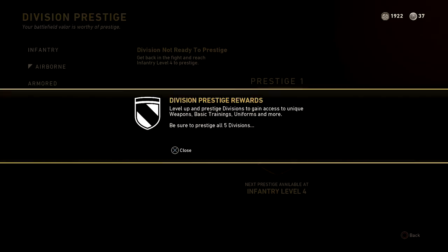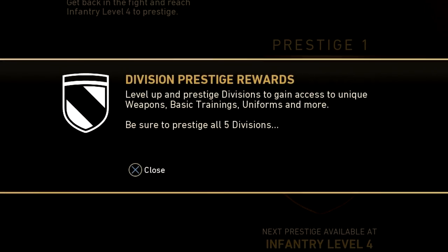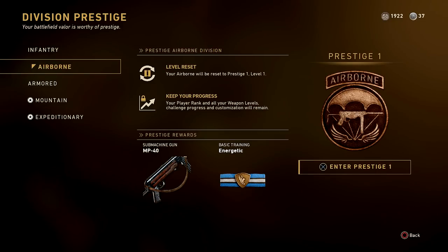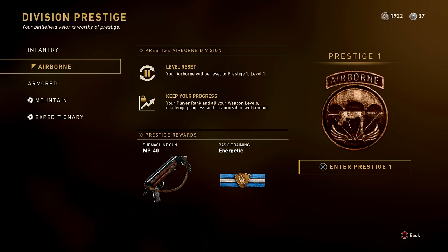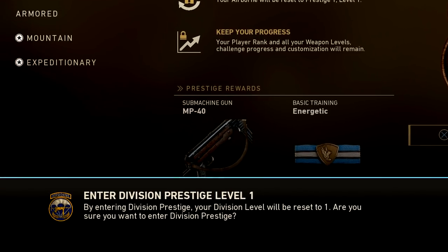Division prestige rewards: level up and prestige divisions to gain access to unique weapons, basic trainings, uniforms, and more. Be sure to prestige all five divisions. Let's proceed airborne right here — level reset, keep your progress, proceed rewards. This is what I'm looking for: submachine gun MP40 right here. Basic training: Energetic. I don't care what that is — I just want the MP40.